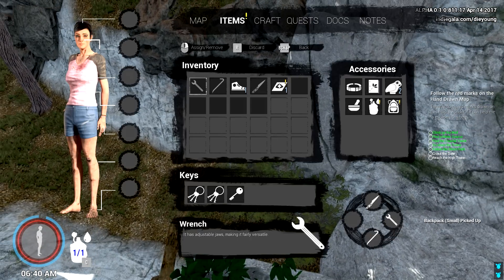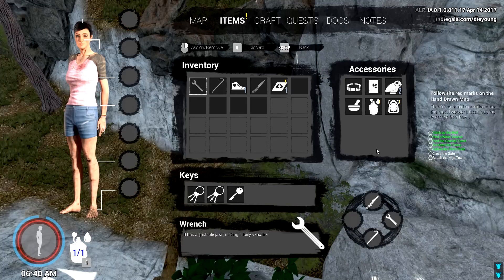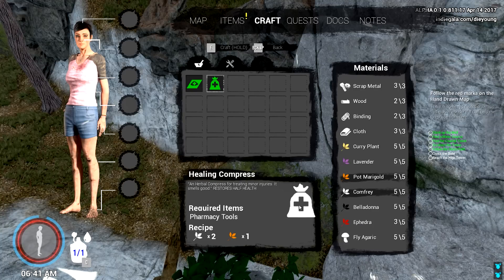We got it — wait, does the helmet go on her head? It doesn't go anywhere. Where did the helmet go? Oh — it's a small backpack! 'Previous owner won't complain if borrowed.' I thought it was a helmet. Maybe that's why his head got smashed. All right so we got more room now — one, two, three, four, five — five more inventory spaces! That is awesome!